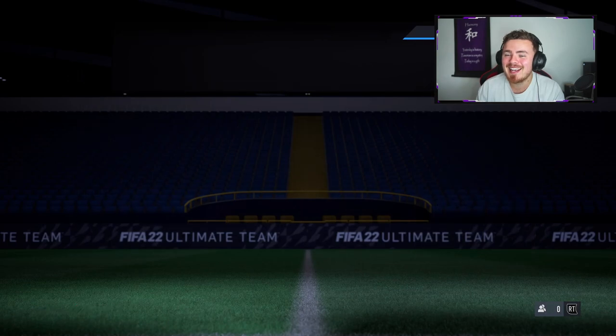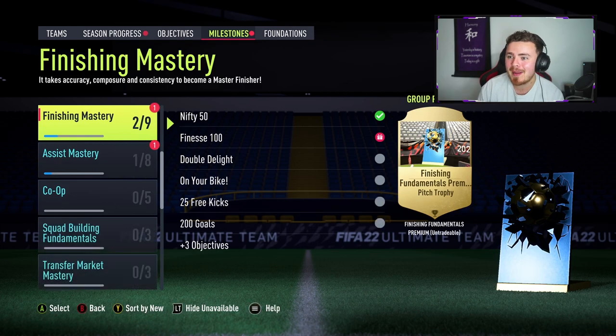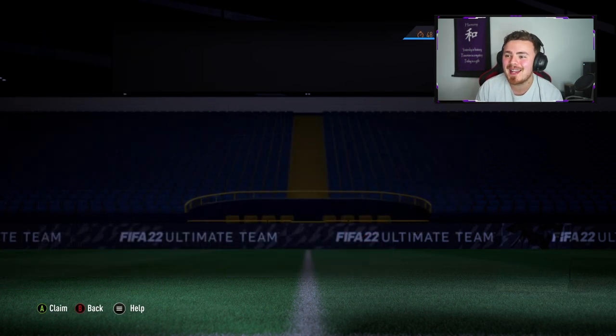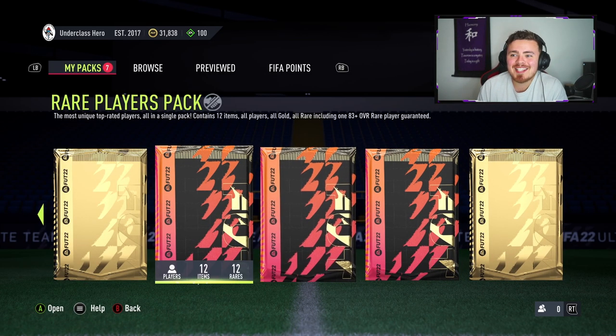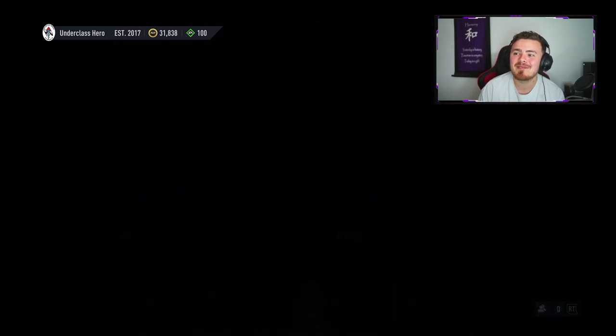Let's head over to objectives and cash in. For completing the Nifty 50 — scoring 50 goals — we get two 75-to-83 rated rare gold players. This could be very nice if you manage to pack one of those super overpowered starter cards. We've also got the rare players pack for scoring 100 finesse goals. This is the big boy — this is what we came to get. So I've got a little selection of packs, but the main two are the 75-to-83 rated rare gold players pack and the 50k pack.